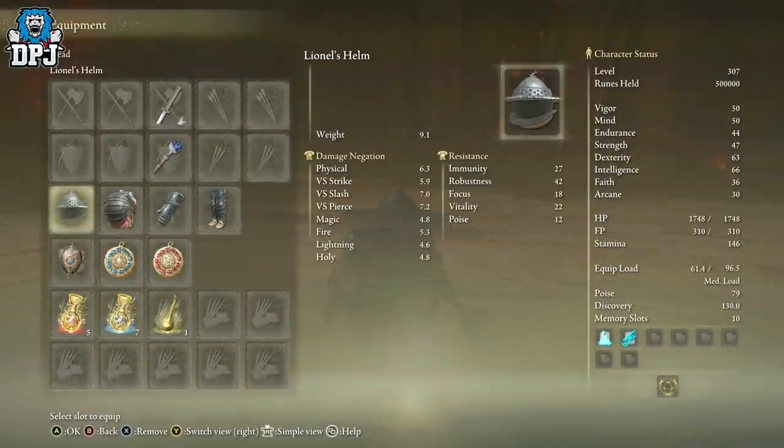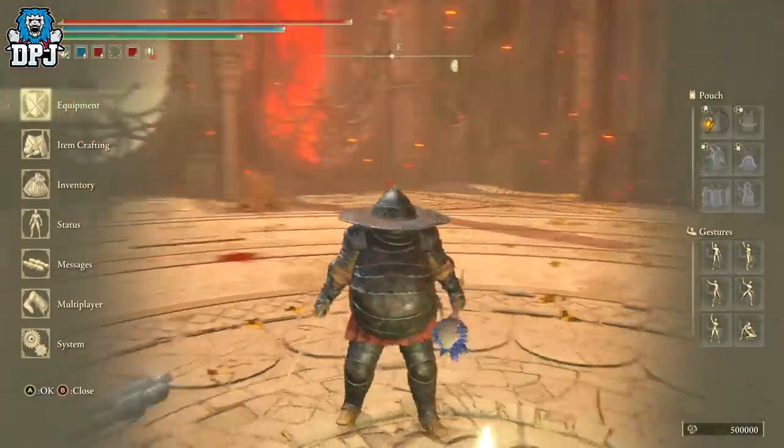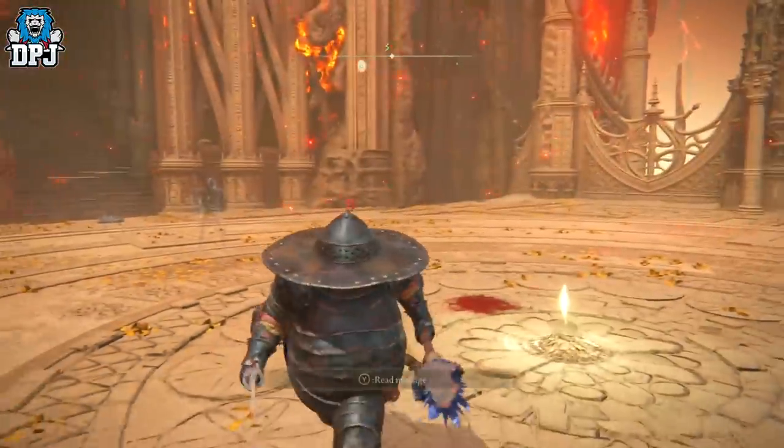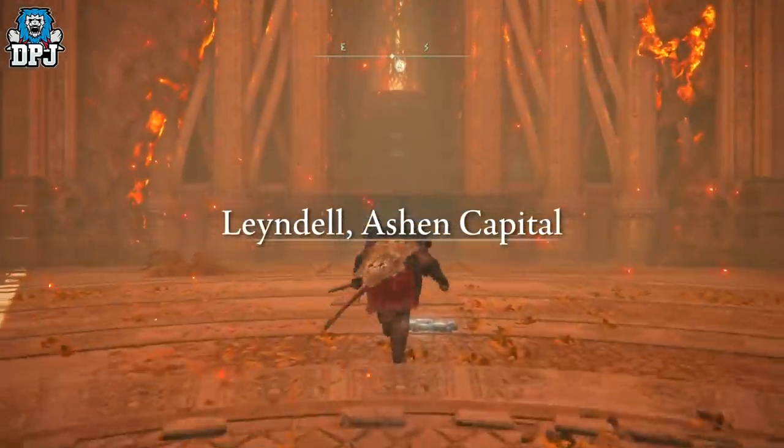Other than that, that's more or less everything you need. As long as you've got tank armor so your mimic can sponge damage, decent talismans, and the right weapons, you are ready to go. All guides will be linked in the video description.